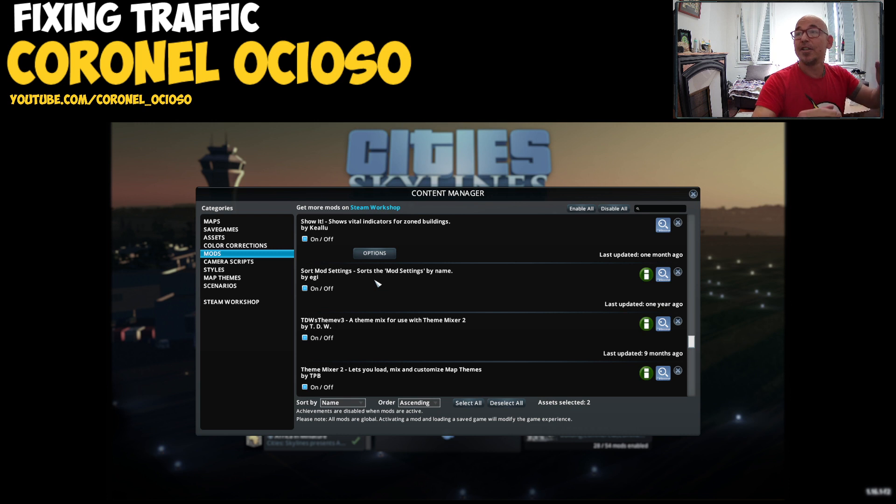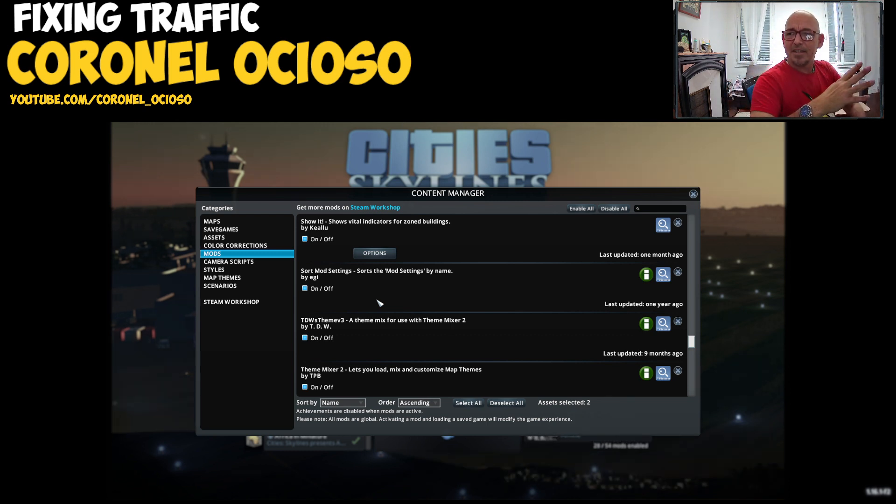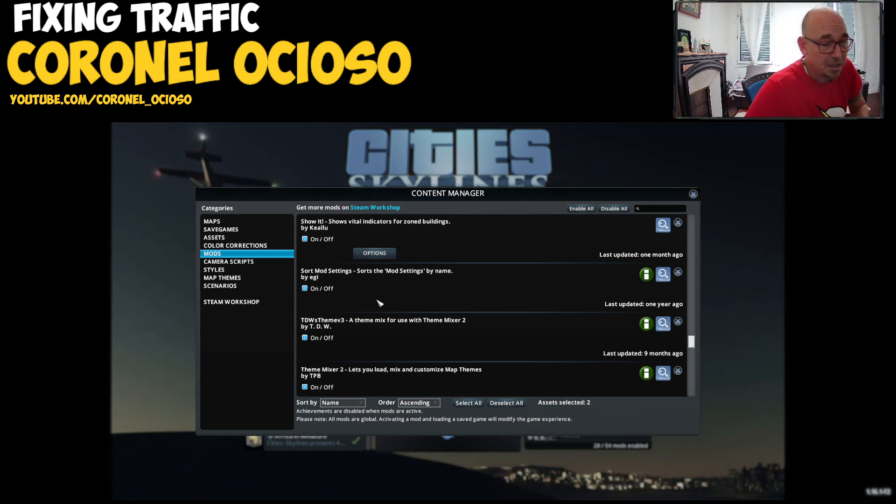Mod Source Settings — this is brilliant, this organizes them alphabetically. That's gotta stay. The list of mods — I don't know what order they are by default in the options menu, they're just scrambled. This organizes them alphabetically, which is nice.